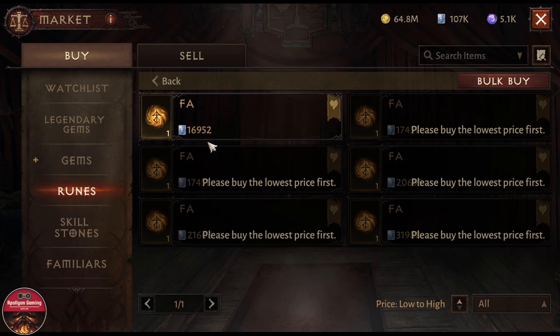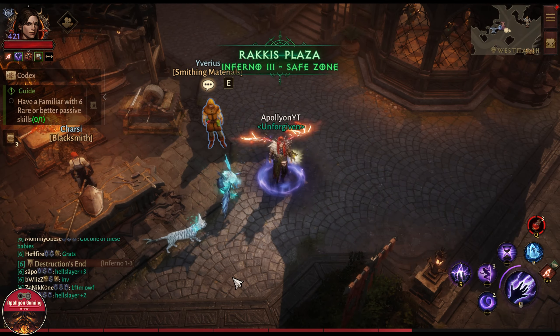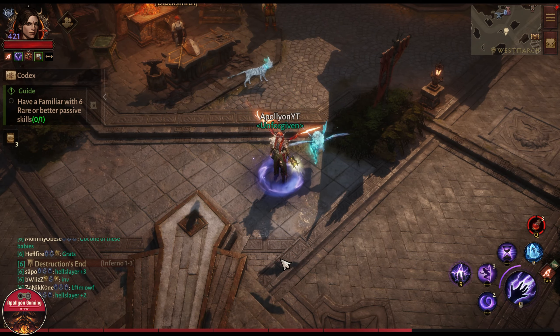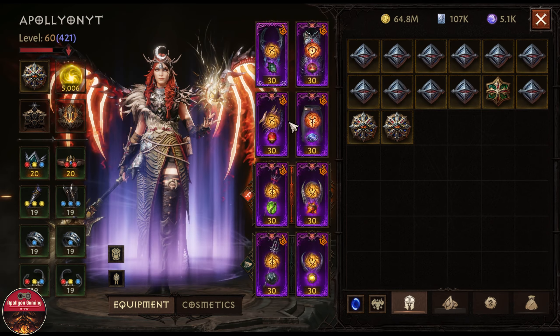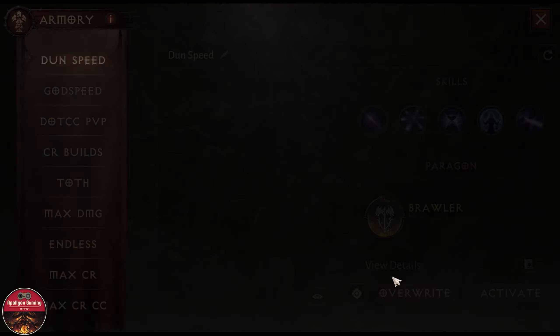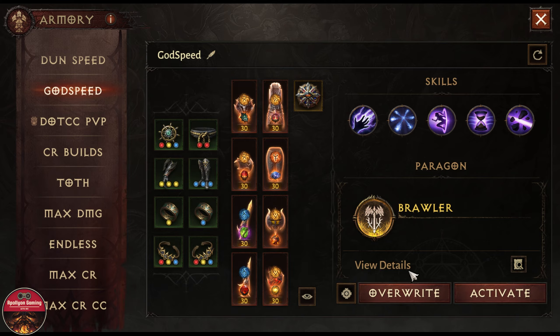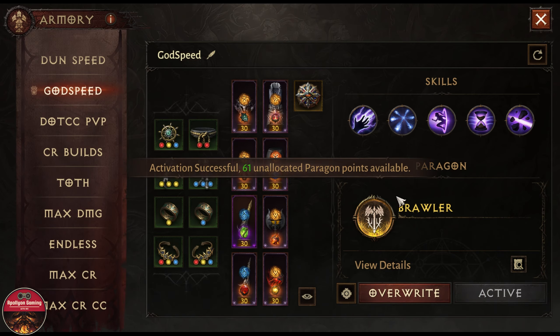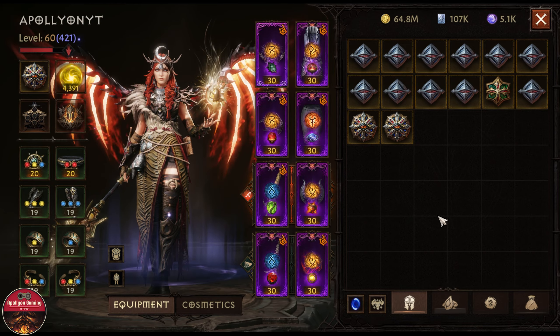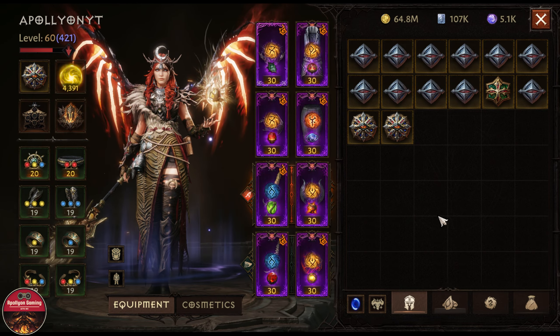That said, legendary runes are not better in all scenarios. This is my PvP setup, but for PvE speed farming I use a different setup where I'm not using one legendary rune and two yellow runes.